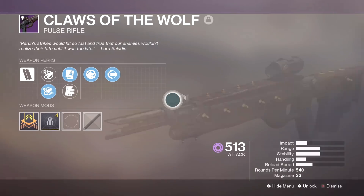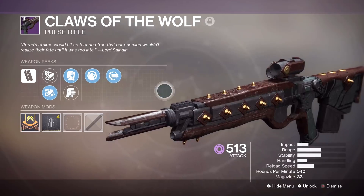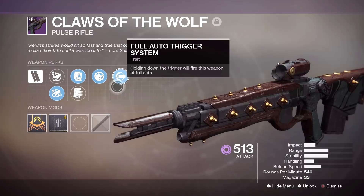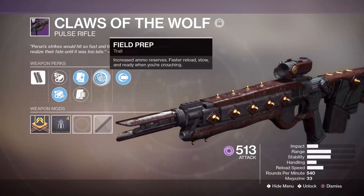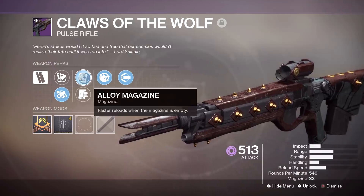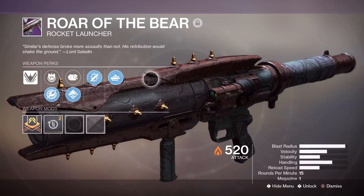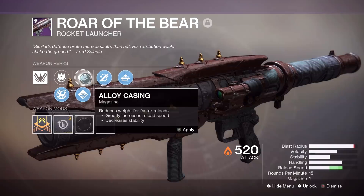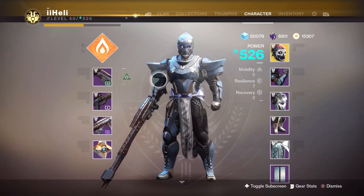My favorite thing about this pulse rifle in particular is when you get a roll with Full Auto on it. It's a really high rate of fire pulse rifle, so having Full Auto just really — I know it's probably not the most efficient thing ever, but personally I love it. We have Full Auto Trigger System along with Field Prep, Alloy Magazine, Appended Mag, Arrowhead Brake, and Extended Barrel. For the Roar of the Bear rocket launcher we have Auto Loading Holster, Tracking Module, Black Powder, Counter Mass, and Hard Launch.